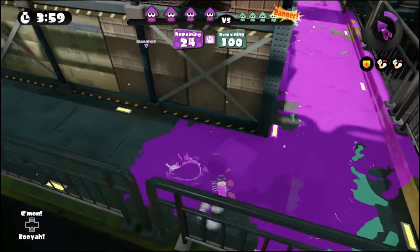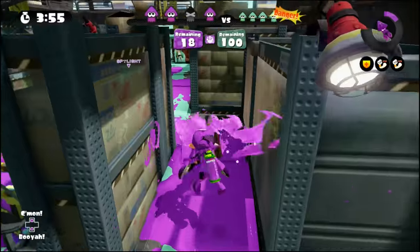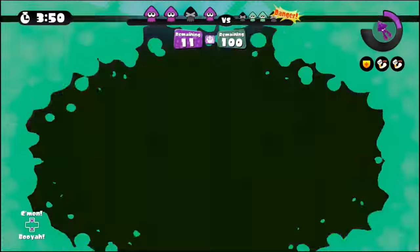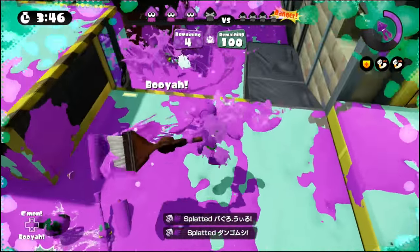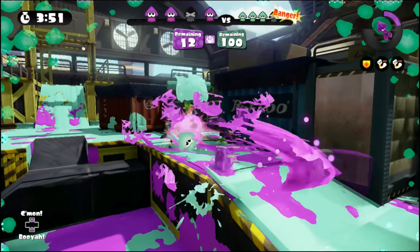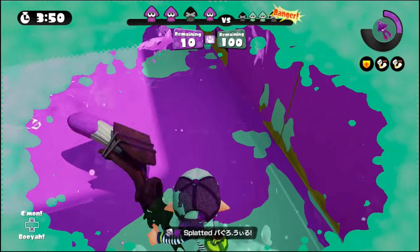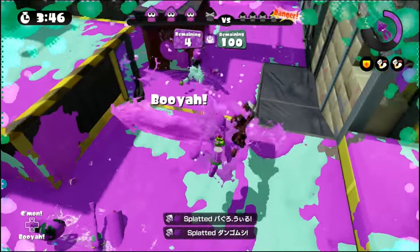Here we're in the lead, but I've been able to sneak into the enemy's base. With that advantage, as they respawn, I go in and arc around them, taking out one and then two of them before they're able to get to the zone. A play like this wouldn't be possible without the damage up to get the splat at that distance, as well as the defense up, which keeps me alive long enough to get the second kill.